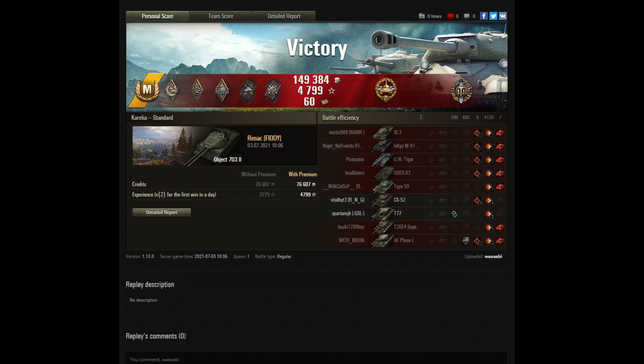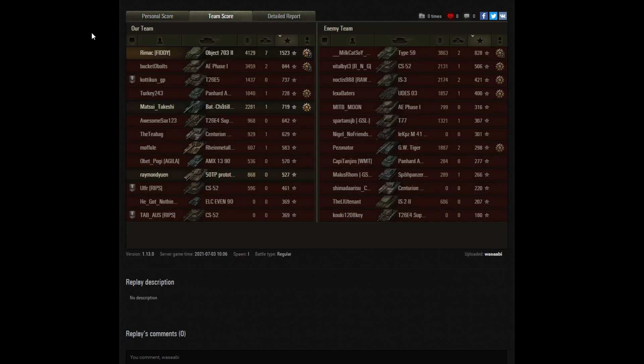Ace tanker mastery badge there for Remak. He got the top gun for 7 kills and the high caliber award for the most damage in both teams — which means you need to do damage for at least 20% of the total hit pool. Got a nice number of bonds there as well — must have been some mission achieved there. 15,230 base experience. He was bottom tier, and the next tank was tier 9 who did nearly 3.5k of damage.